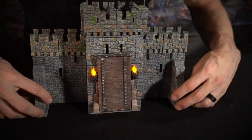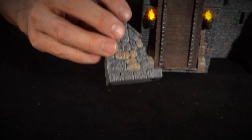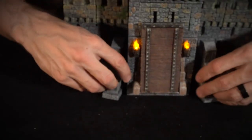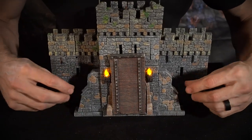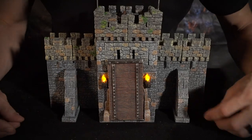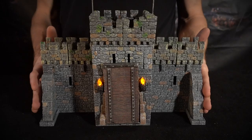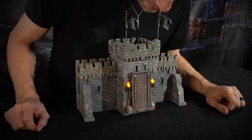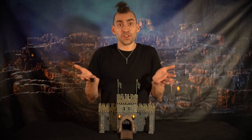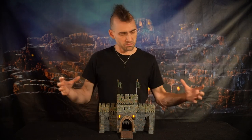It's flanked by these nice beefy buttress pieces — these are just big and heavy and help make the thing feel fortified. You could put these on either side of your gatehouse, in front of your arbalests, or wherever you want. It just makes the whole thing feel strong and fortified and ready to defend against the enemy. Close it up and let the enemies batter the gates.